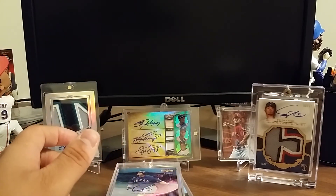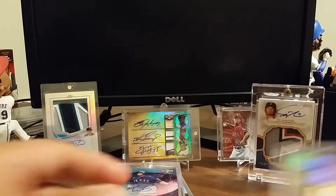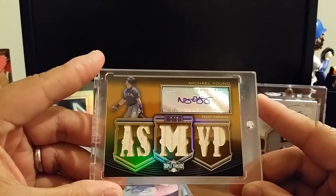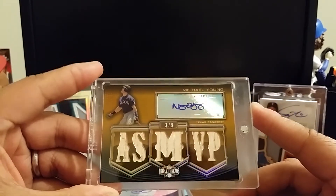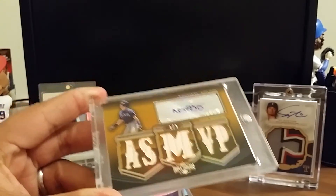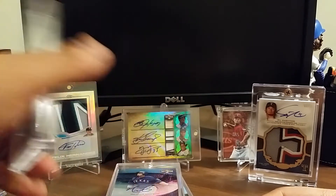From 2010 Triple Threads, the gold numbered out of 9 — they just had a ceremony for him today at the Rangers game — Michael Young, 3 of 9, All-Star MVP, bat pieces, autograph. These are actually kind of hard to come by, so I really like this card. Wouldn't mind holding on to it because I always liked Michael Young. The magnetic holder is just awful — I need to put in a new one. But yeah, look at that — all in the case, I promise.